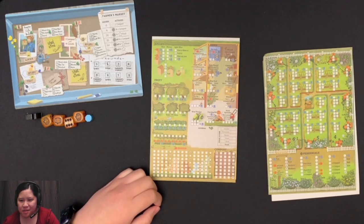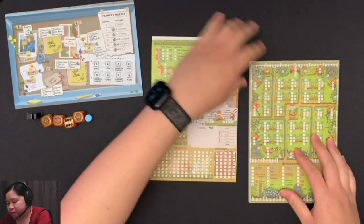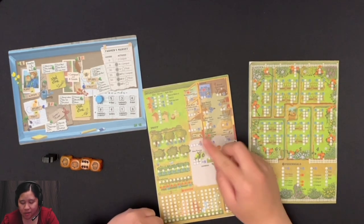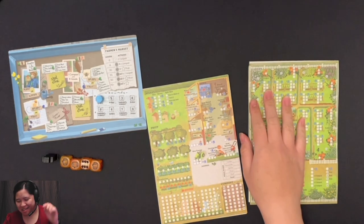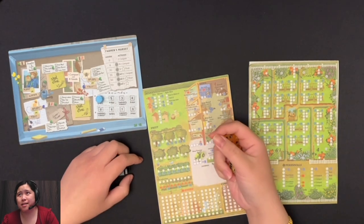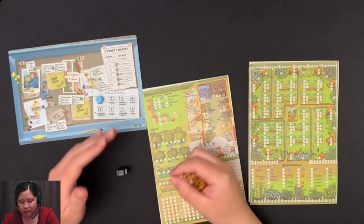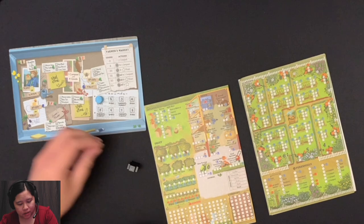Hey guys, Danielle here. I'm doing a solo playthrough of Three Sisters. This is a roll and write game and it is pretty fun. I've played a bunch of this game already and I wanted to do a playthrough of it again. I've already done one, but the difference being this time I'm going to get a few of the rules correct. I always appreciate when people point out my mistakes. The mistakes in my previously recorded game were pretty major, so I wanted to correct it by making this video. I hope you enjoy it. So let's set up.